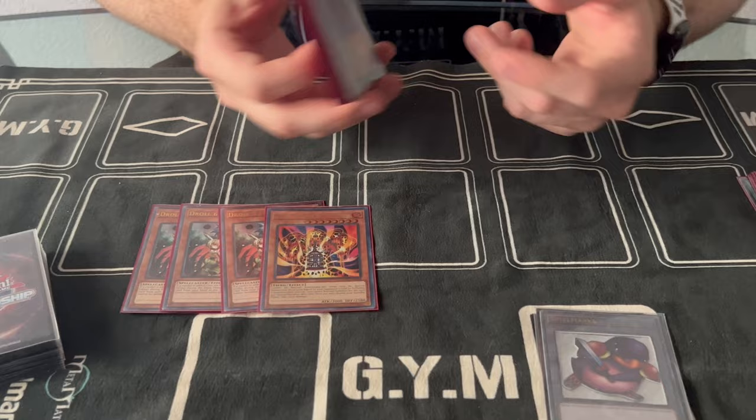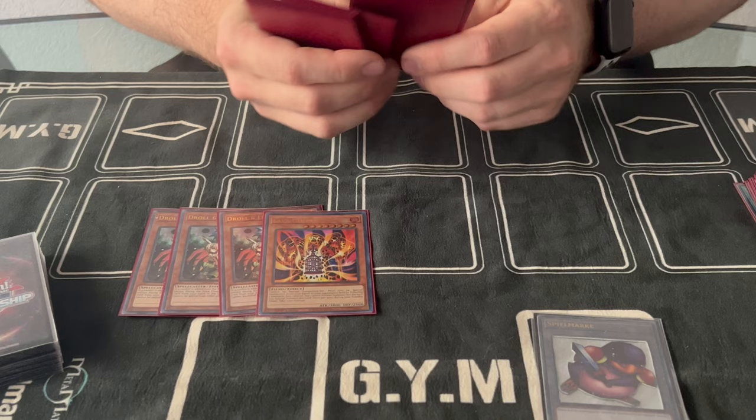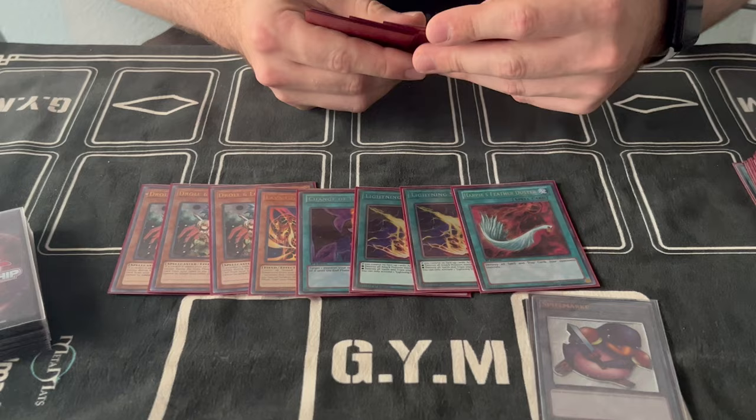For the side deck I played three Drolls and one Lava Golem. We were thinking about a second Happy, but I was uncomfortable always siding the Slayer target in and out, so I just played the one Lava Golem over it and kept one Happy.